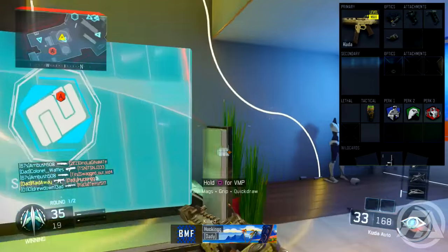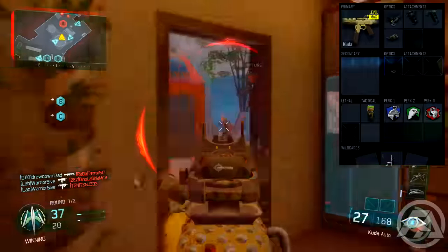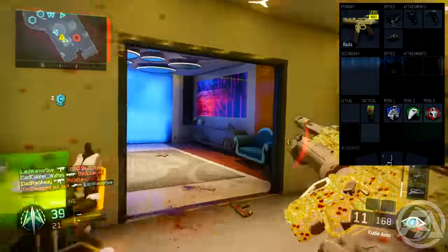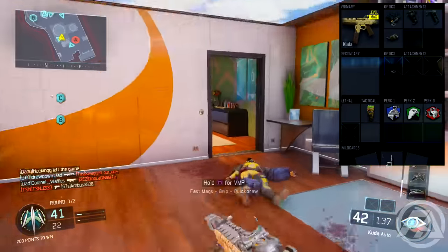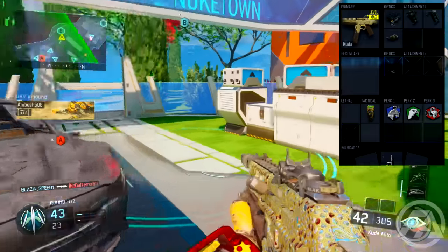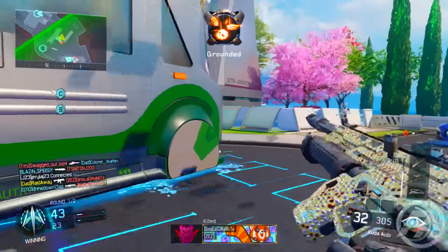For the class setup, the primary is going to be any SMG you're working on — basically anything: the Kuda, the VMP, the Vesper, anything you're working on. For the attachments, you're going to want to run the ELO, the Quick Draw, the Grip, and the Rapid Fire. For the perks it's going to be Six Sense, Tracker, and Awareness. Also for the tactical you're going to have one concussion, and for the specialist I recommend you guys use Vision Pulse.